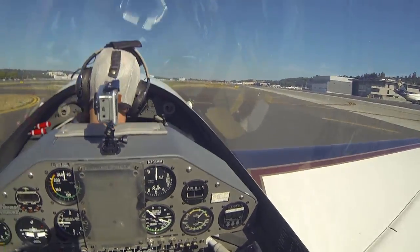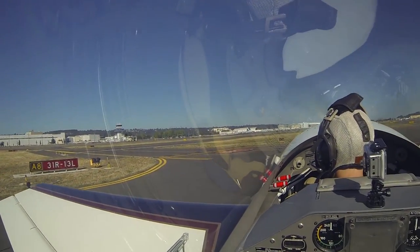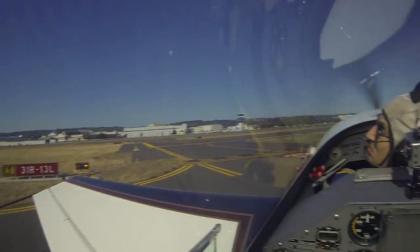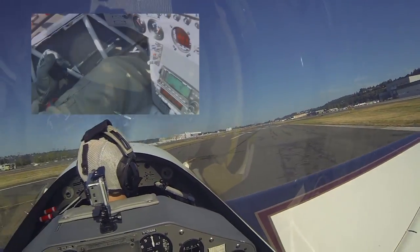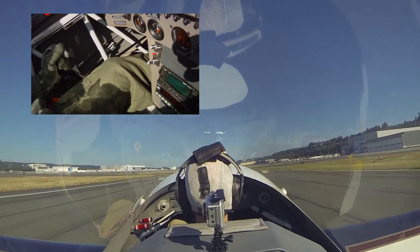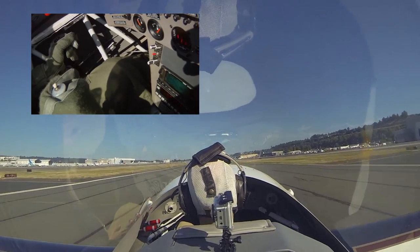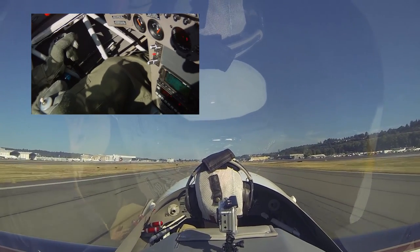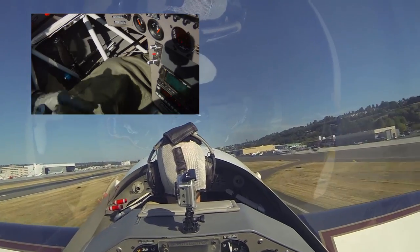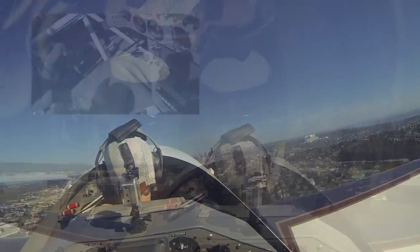Okay, I'm ready if you're ready. Point tower, Extra 1-0-5-Mike-Mike, ready for departure, 3-1-right, Mercer departure. 6-2-1-0-5-Mike-Mike, point tower runway 3-1-right, clear for takeoff, right turn approved. Clear for takeoff with a right turn, 5-Mike-Mike. Finals clear, runway's clear, here we go.